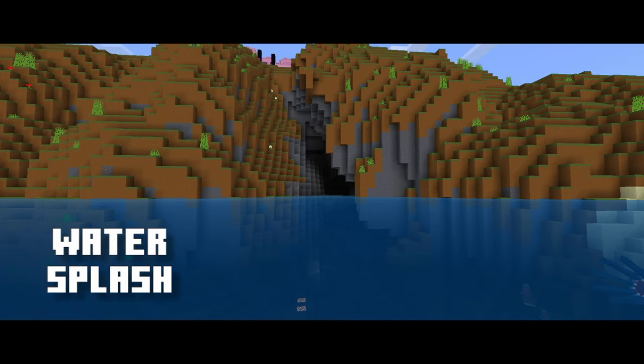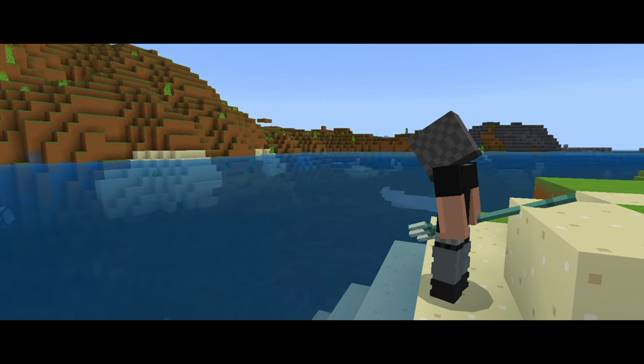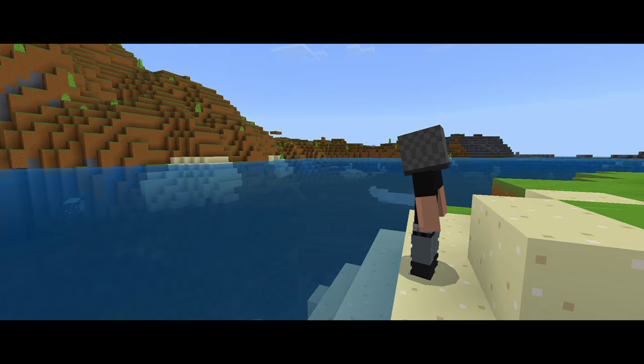Water Splash Texture implements the water splash effect from the Minecraft trailers, which is honestly too good not to add. This works for any item you throw in the water, which will produce a splash.